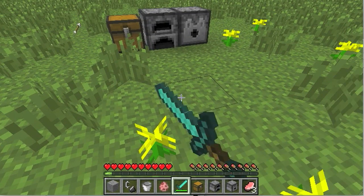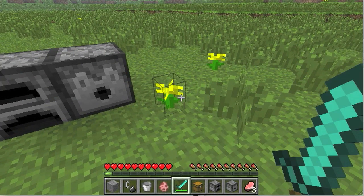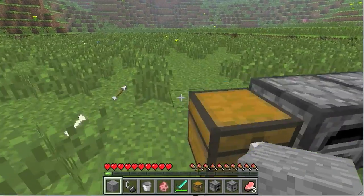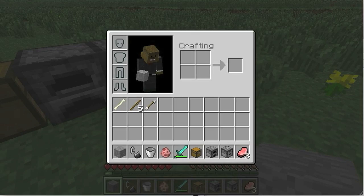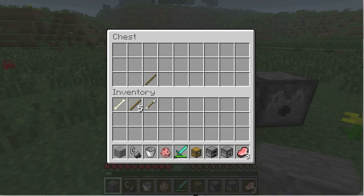Which means you cannot destroy any blocks — you can't destroy grass, not even flowers, you can't destroy anything. It also means that you cannot place any blocks, just like in any Adventure Mode map that you may come across. The only thing you can do is pick up items, you can craft them a little bit as well if you need to, and you can only interact with three different types of objects.